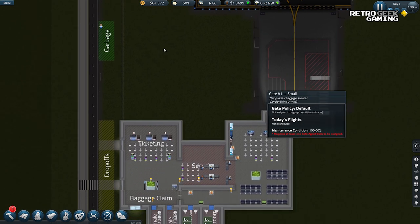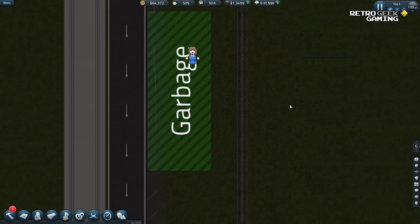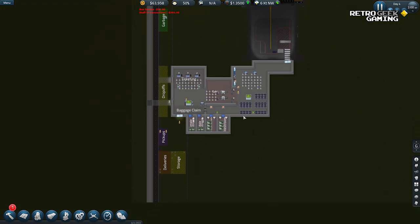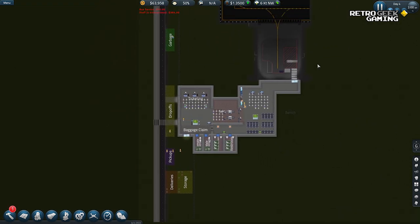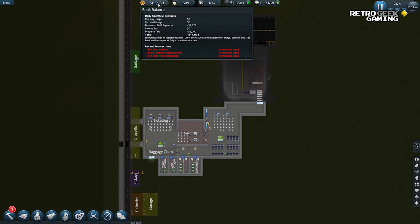There's our janitor — what's your name? Oh, Artel. Well, nice to meet you all. Let's get some flights coming in. Now, how does this work? Let's take a look at what's happening around here, because I think I jumped straight into the game and didn't really explain much.